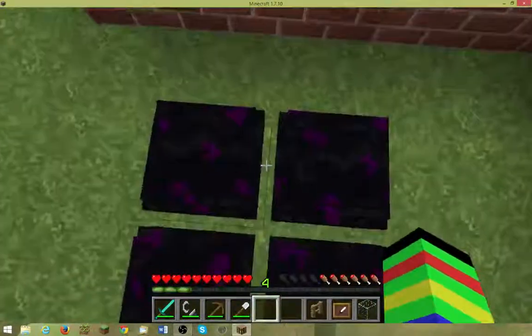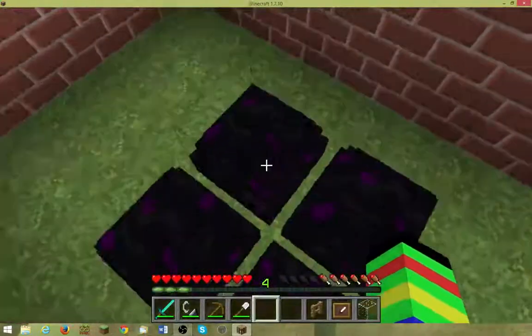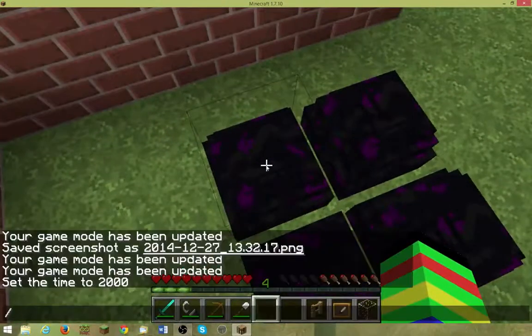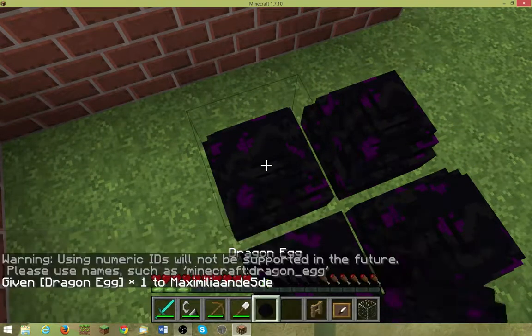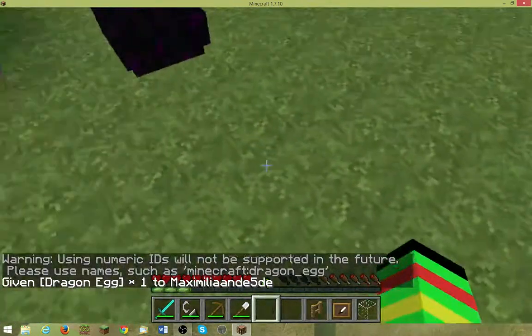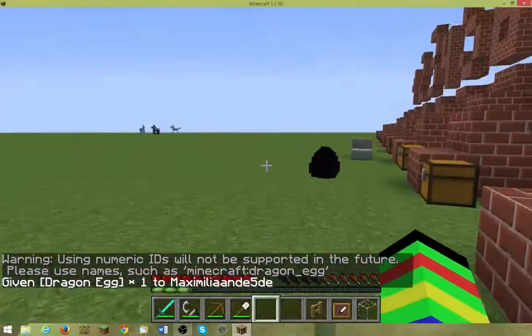Dragon eggs are one of the few things you can't get in creative, but do you know how you get them? Just type in /give, then add the ID 122, and you will get the dragon egg. Very nice.